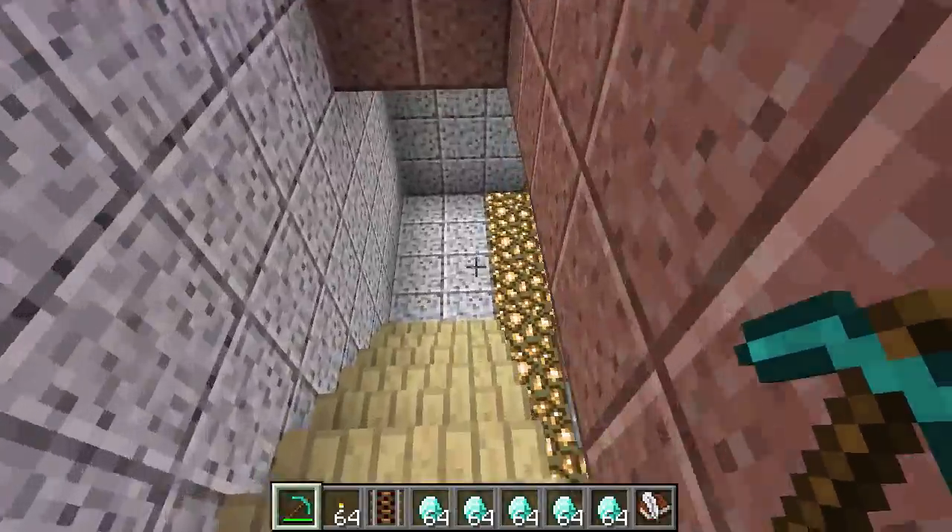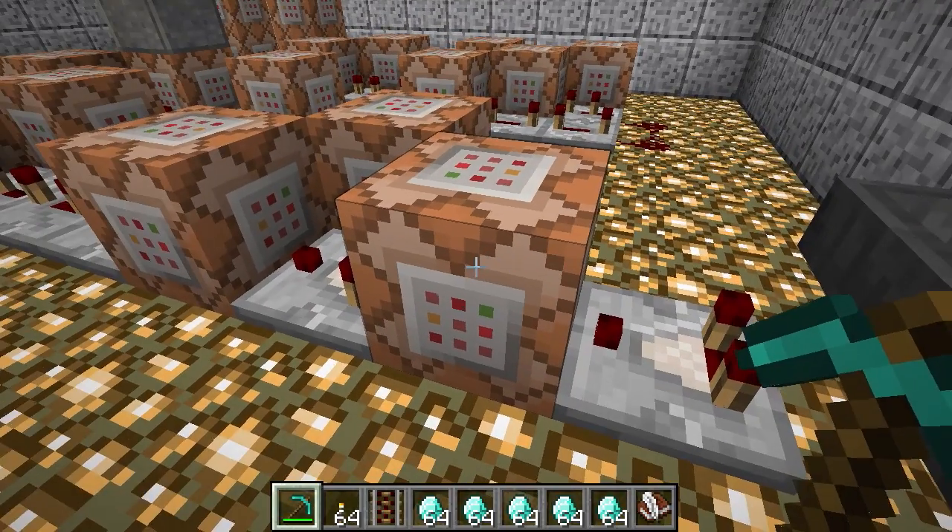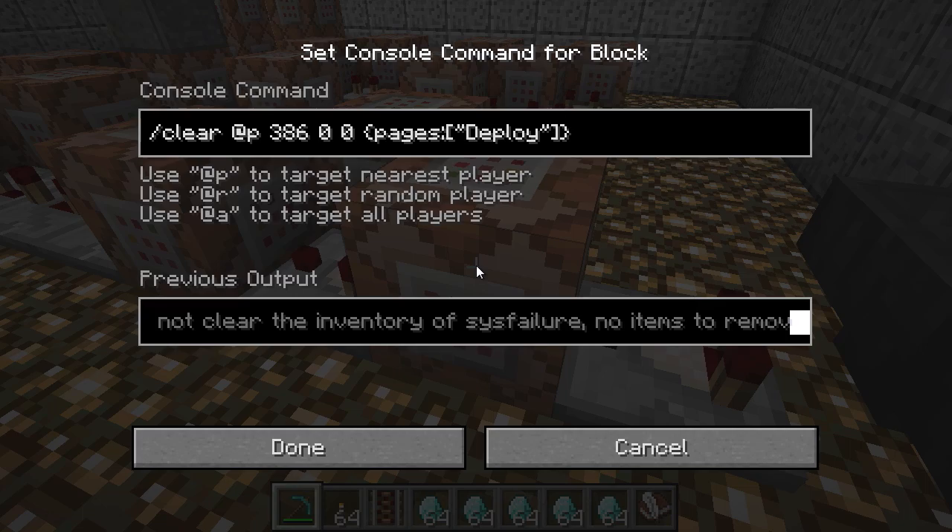So the system is just down here. First off, this is using a new variation on the clear command. It's clearing the closest player of item 386, which is the book and quill. But it's clearing zero of them — so it will detect that the item exists but it won't remove it from the inventory. And it will still activate the output right there. It's also looking for books that have pages that say 'deploy' in them. So if it doesn't say 'deploy' it won't activate. But if you type 'deploy' and save it, it will. That's what that one does.